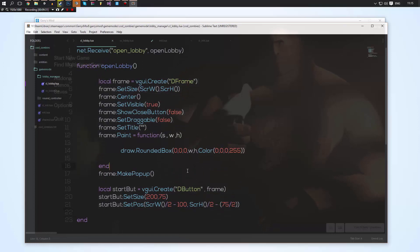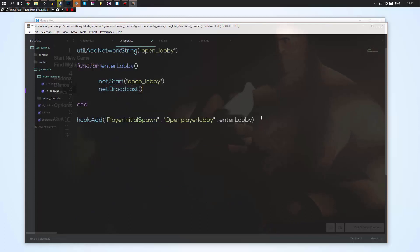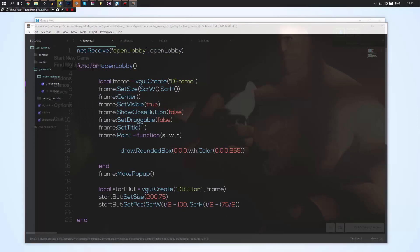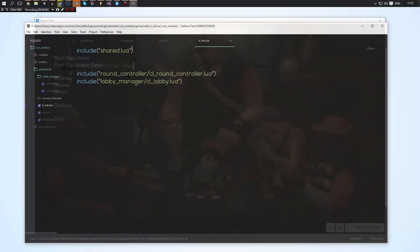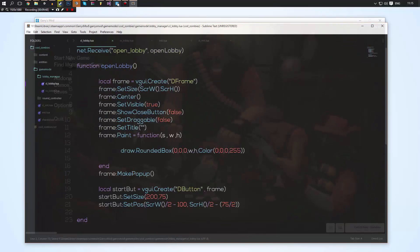Some of you might be saying: why don't we just make the frame open up automatically on the client? Well, this is because when you die we're going to want to reopen the player's lobby, which is why we use the net message for it. Let's go ahead and make sure everything is saved.